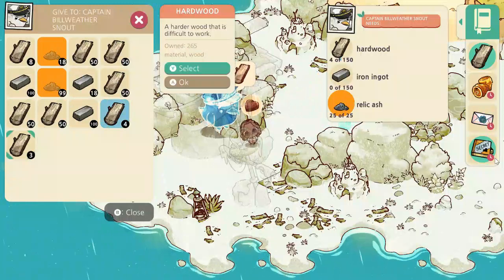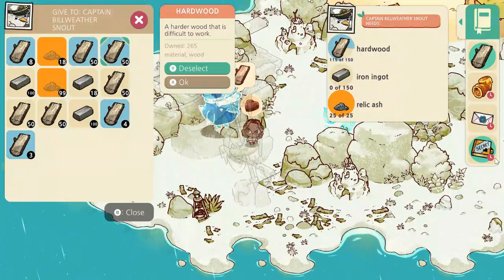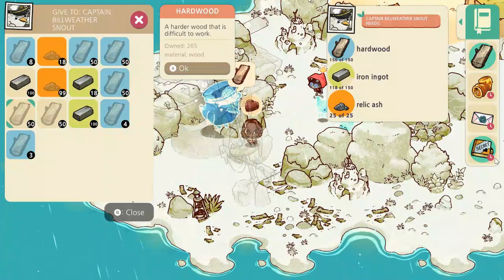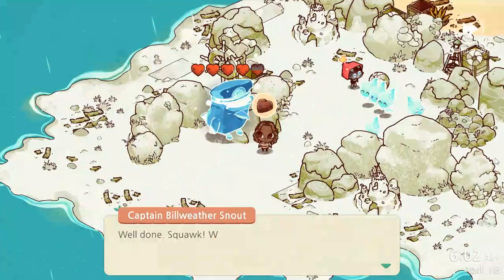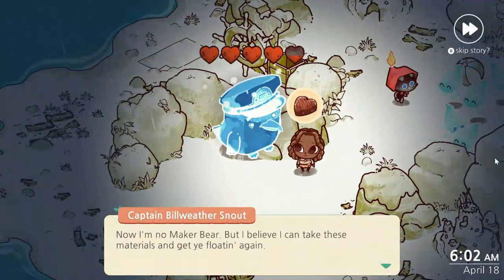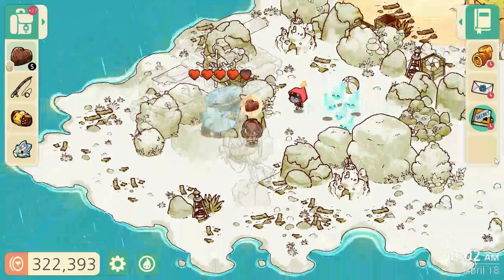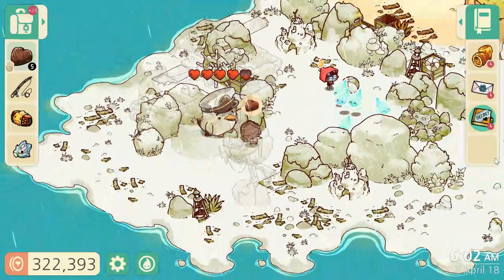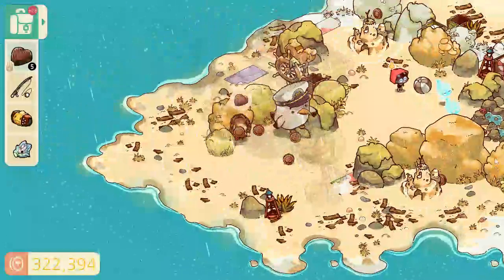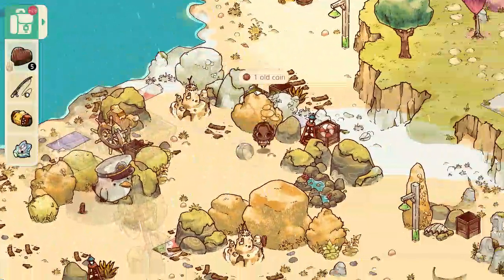And one more pile of the hardwood and the iron ingots. There you go. Well done, Squawk. Well done indeed. Now I'm no maker bear, but I believe I can take these materials and get you floating again. Come back soon and you'll see. So he's going to fix our boat. About a spirit log as well. And the captain stirred his advance a little bit more — he's still very close to being at the transcending point.